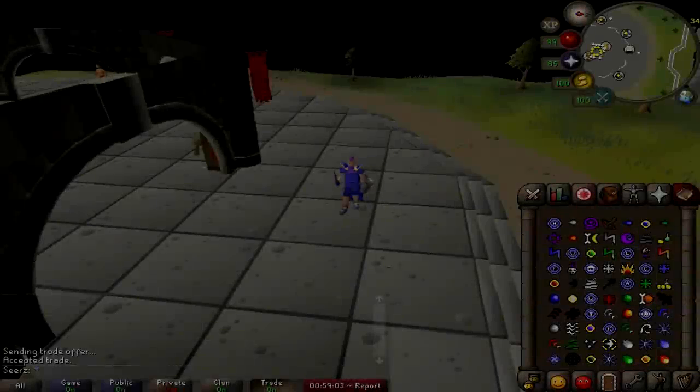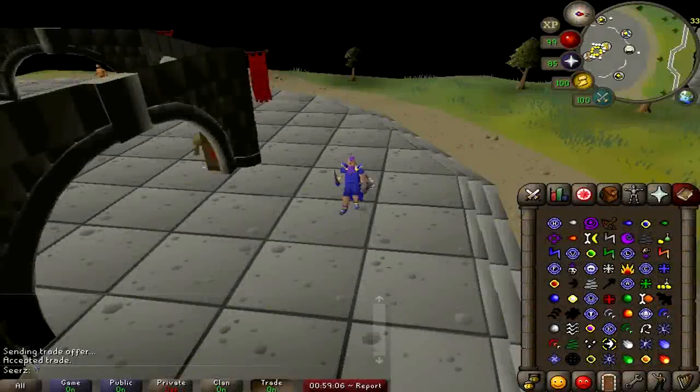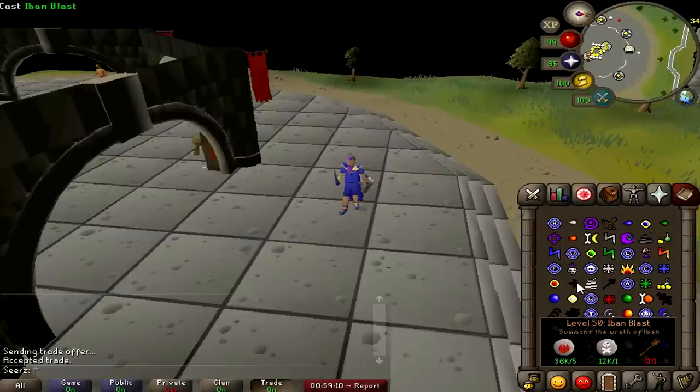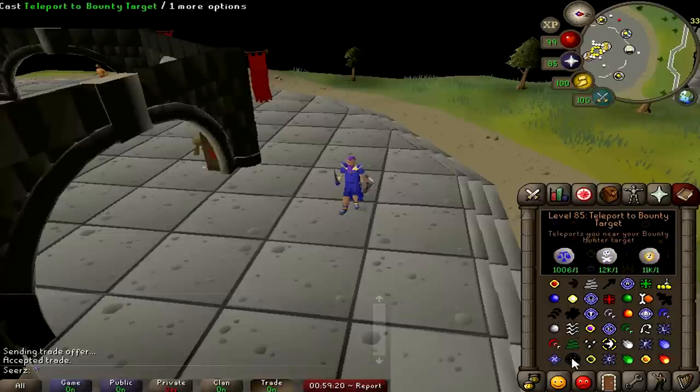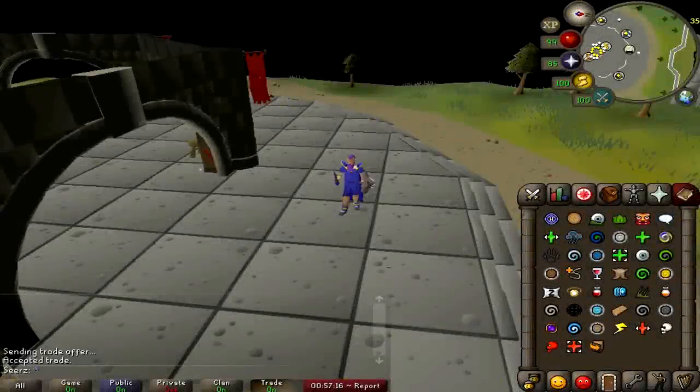If we take a look at the regular spellbook fully unlocked, it looks so colorful and complete — a few things missing like the Saradomin strike and Zamorak strike and the bounty teleport, but besides that it's completely full. The lunar spellbook holds a wide variety of money-making types and training methods which I'll be covering later. I have like 10 methods towards the end and I think most of you guys are going to be very surprised to see how good it actually is.